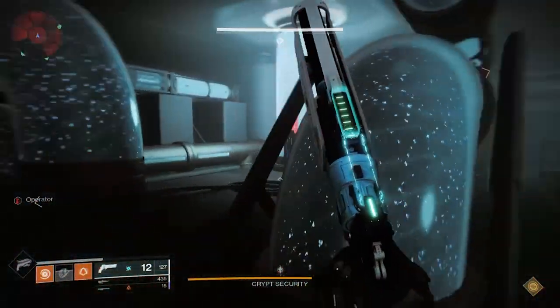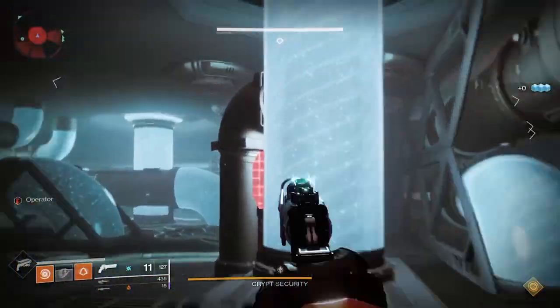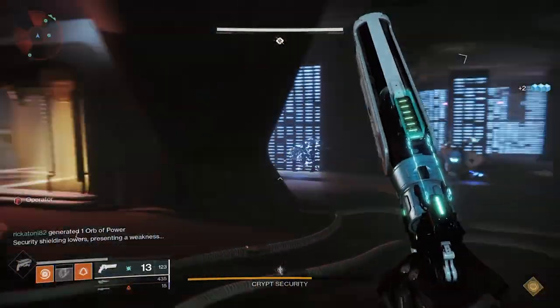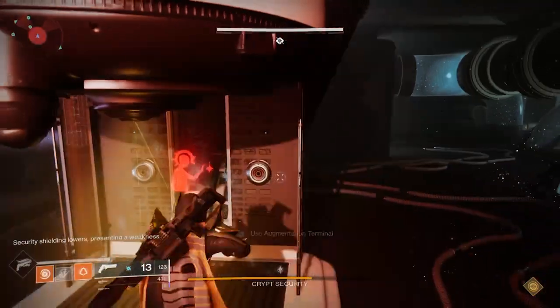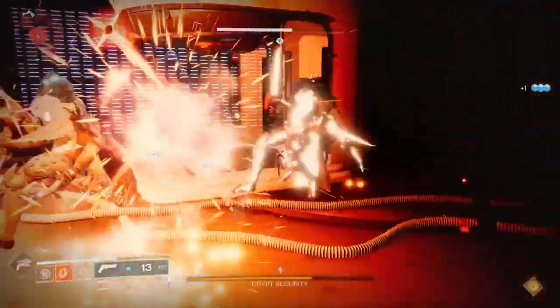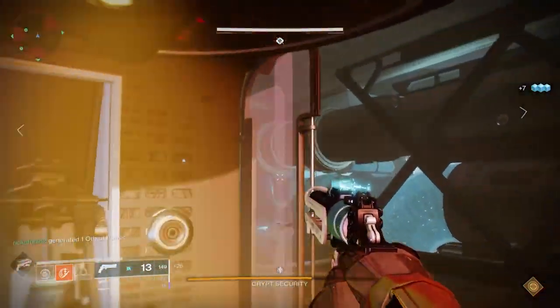Once you get past that, you're kind of running out of things outside of end-game activities. You could run Trials the first week if you're up for that. You could also go through Deep Stone Crypt — that's pretty easy and there are tons of Sherpas who can help you, and it gives you a ton of really high-level drops. Prophecy will give you three powerfuls and a pinnacle as well.